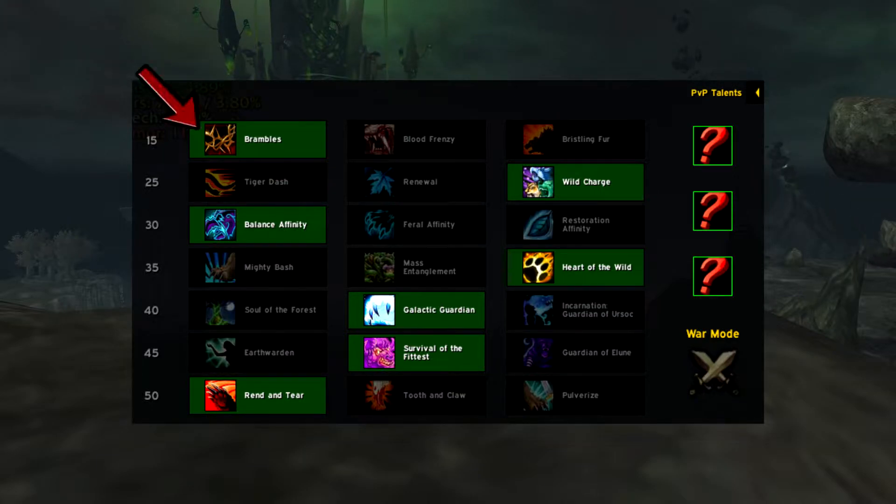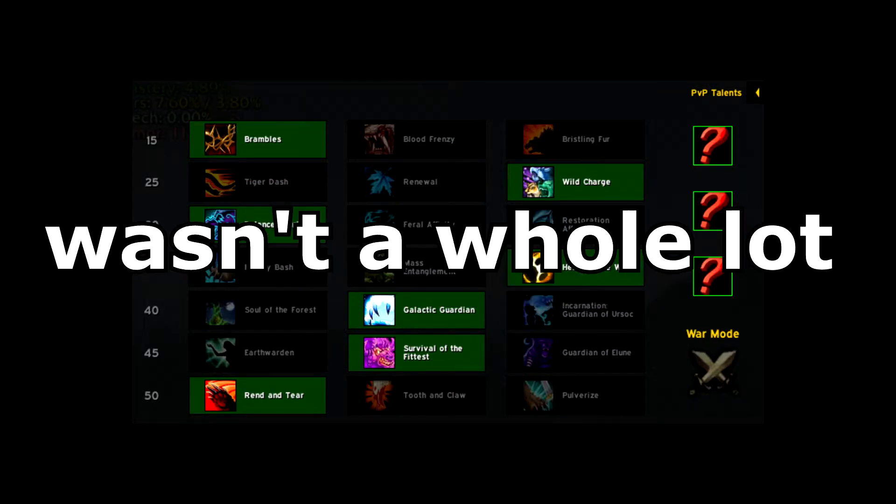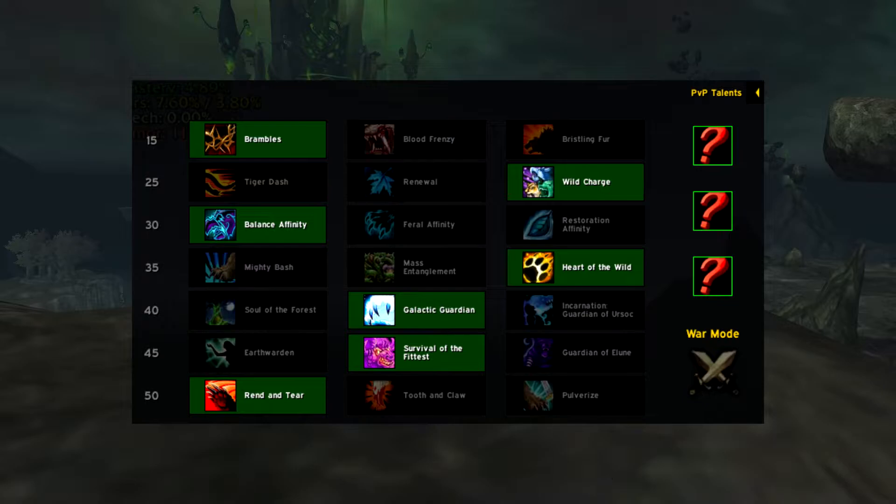Moving on to Talents, my setup was fairly basic. Brambles provides a good bit of extra DPS whenever you use Bark Skin. Wild Charge is a tremendous lifesaver and saves you on Goblin Gliders — the heal from Renewal is not necessary whatsoever. Balance Affinity is our biggest source of damage to push Phase 1 as fast as we can, and we do that in combination with Heart of the Wild. Galactic Guardian gives you a bunch of free passive DPS as well as extra DPS whenever you get a Moonfire proc. Survival of the Fittest reduces the cooldown of Bark Skin, which synergizes with Brambles. And lastly, Rend and Tear for some extra damage and damage reduction.